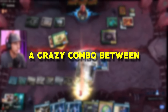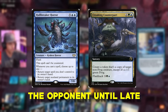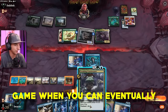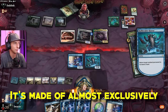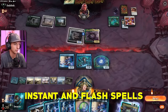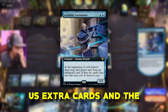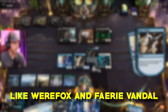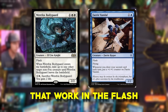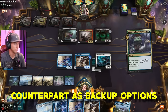Today's deck was built around a crazy combo between Holebreaker Horror and Croaking Counterpart. It's the idea of controlling the opponent until late game when you can eventually copy Holebreaker multiple times and lock an opponent out of the game. It's made up almost exclusively of instant and flash spells, so we have Academy Loremaster to always draw us extra cards. The tax we receive is irrelevant because we play everything on the opponent's turn. There's solid synergy pieces like Werefox and Fairy Vandal that work in a flash plan, but are also amazing targets to copy with the Counterpart as backup options.